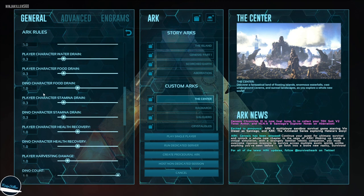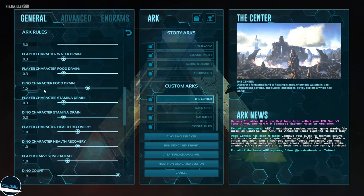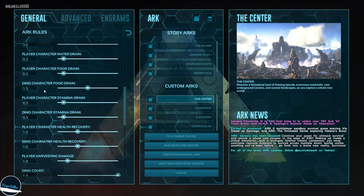The dino character food drain I actually set to 1.5. This means your creatures need more food to live, but it also makes taming easier — wild creatures that need to eat more food will eat your kibble faster and tame faster. Setting it to 1.5 is a really good idea for speed taming.